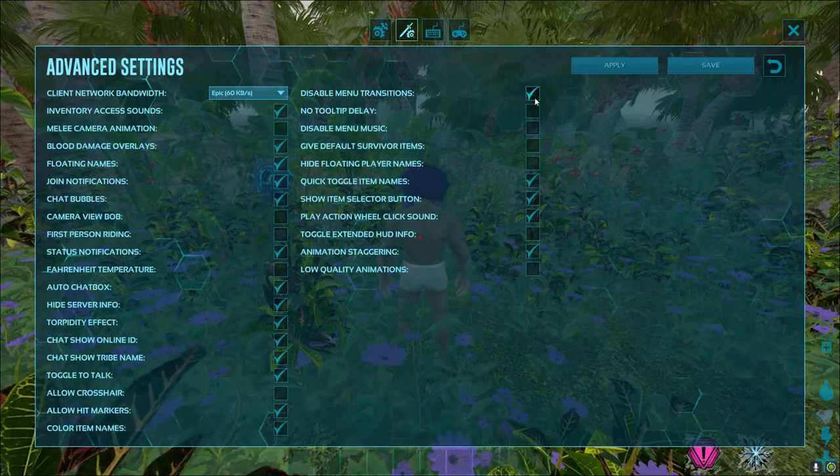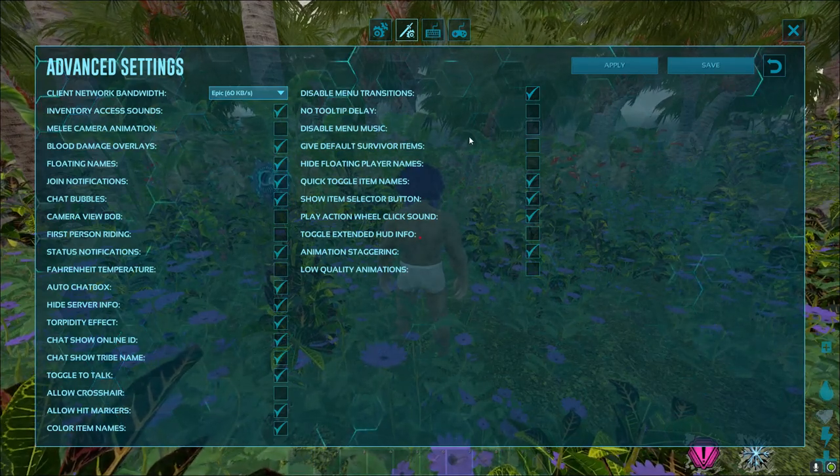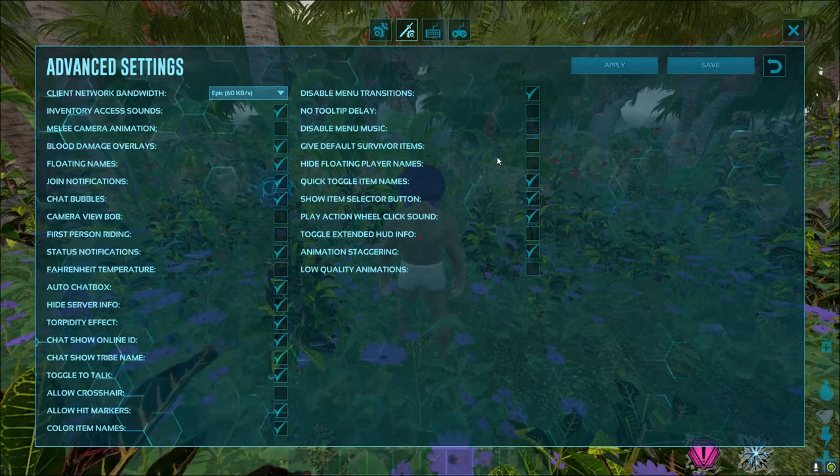'Disable menu transitions' is a big one. Not a lot of people have this on, but it makes your inventory open so much faster. And when you're transferring all, it doesn't make you transfer all and then accept — you can just transfer all and go about your business.